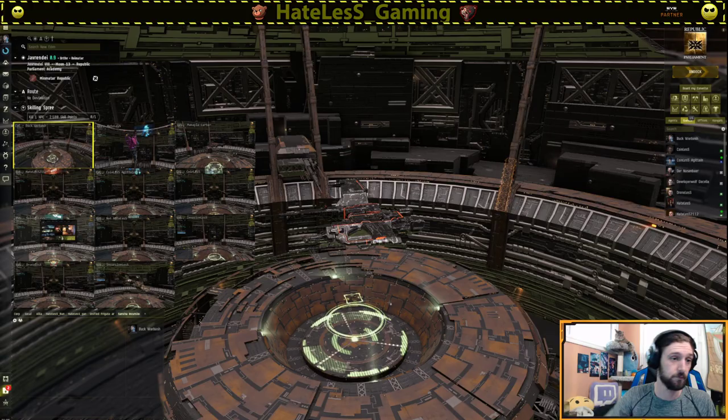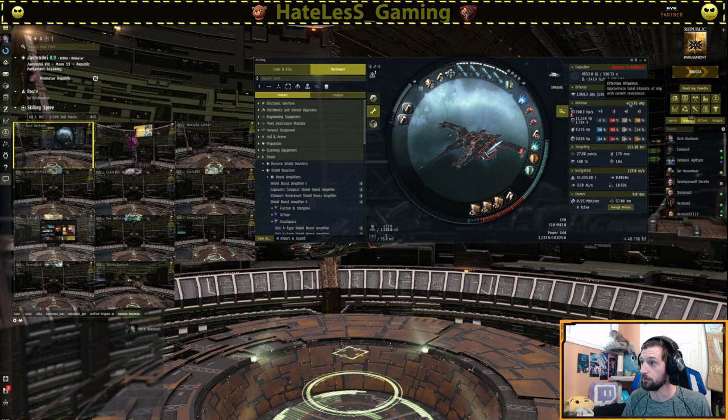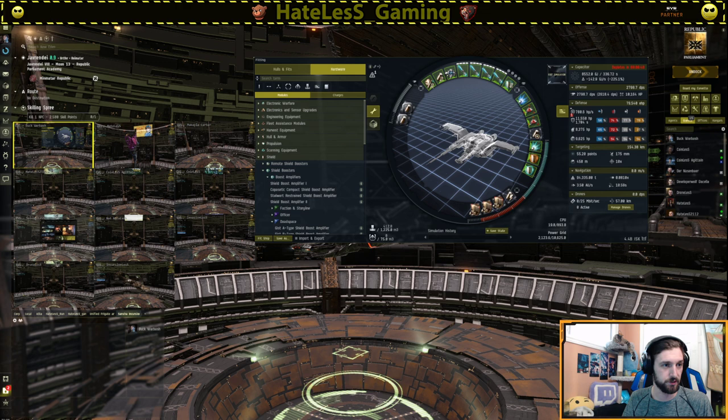Without further ado, let's go ahead and hop into game. We have here my anti-incursion Golem that I've been flying for the past few streams of multiboxing with. This thing's got a pretty price tag on it and not a whole lot of EHP when not simulated. If we were traveling with this at this price point, it is profitable to kill. So our goal is to make it unprofitable to kill so that we can travel in safety.